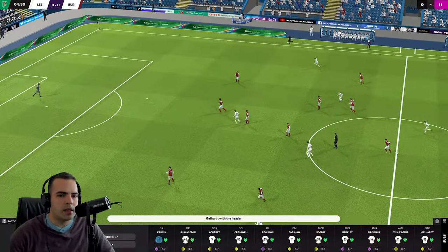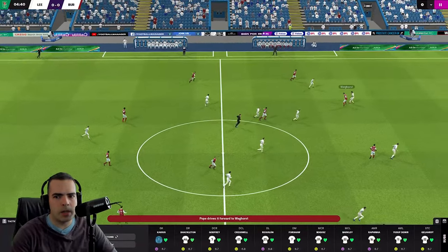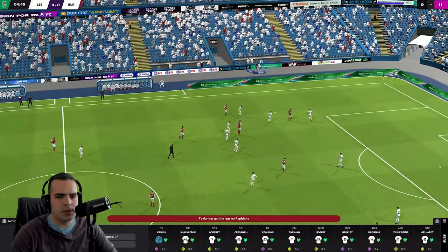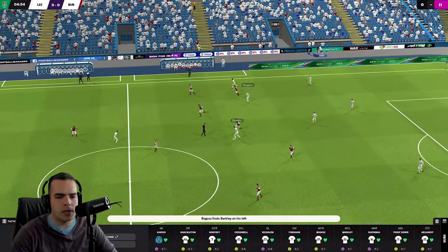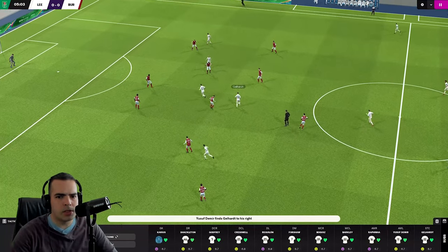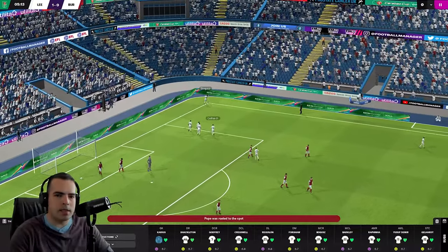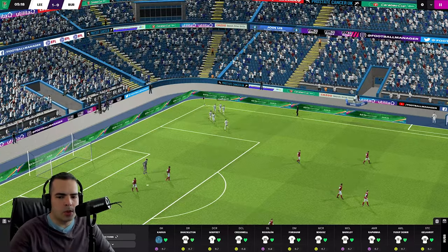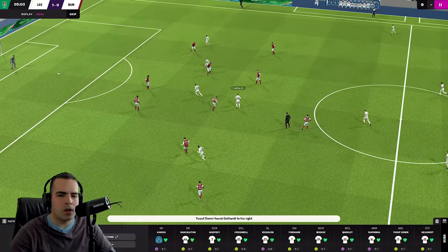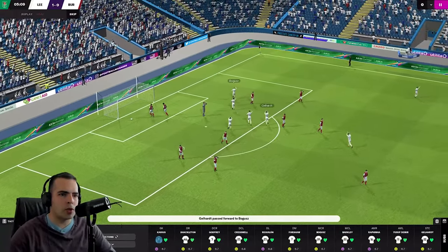Jalhart there with the ball and a nod on, but no one following up the flick. Pope picks it up and punts into our half. Our youngsters are going to have to have a good game — there's no one with real experience other than Barkley and Reguilon. But here's Bogus to show us what kind of potential we have — and what a cracker of a shot! Blasted into the back of the net and we go 1-0 up. The two youngsters combining for that first goal in the first five minutes.